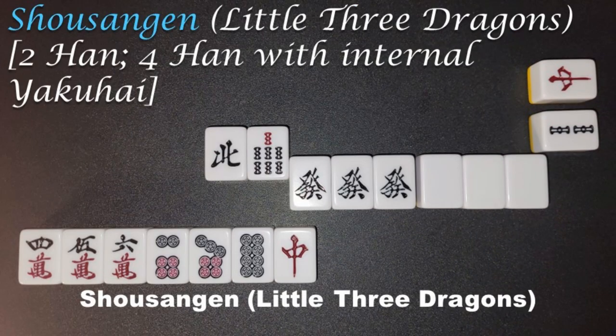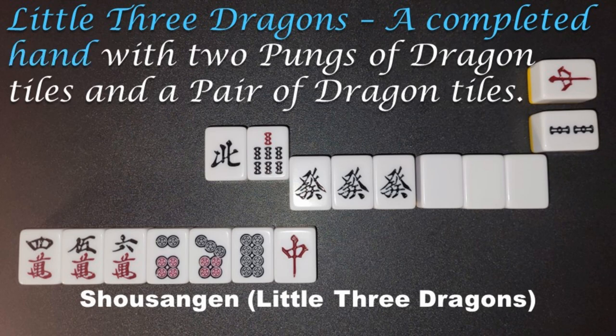Shosangen, Little 3 Dragons, 2 Han, 4 Han with internal Yakuhae. A completed hand with 2 Pungs of Dragon tiles and a pair of Dragon tiles.